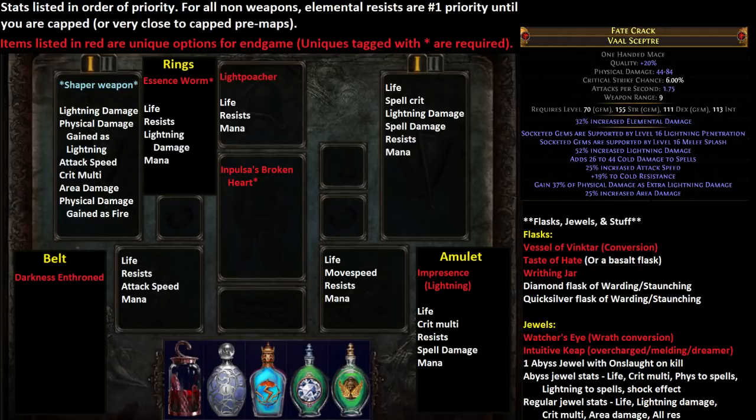For your helmet, you can use a rare if you really don't want to use Light Poacher, but there's not really any reason not to — it's just really, really powerful as a clear speed item, and it gives pretty good stats since it gets that one Abyss Socket. Similarly with the belt, you want to go with a Darkness Enthroned, the unique Abyss Belt, which gets two Abyss Sockets. That combos with your helmet to give you more Abyss Jewels to build up extra Spirit Charges. You can get roughly up to about 150 life from it, usually around 120, with some DPS stats and resists as needed.